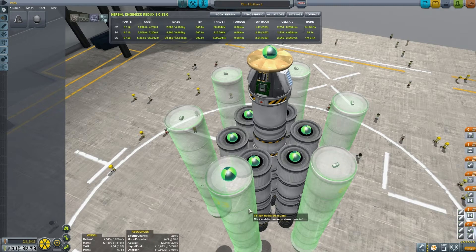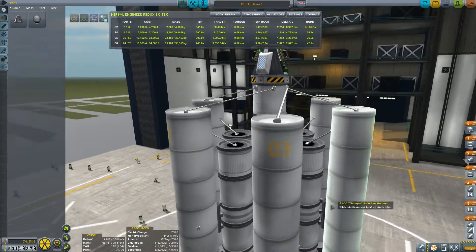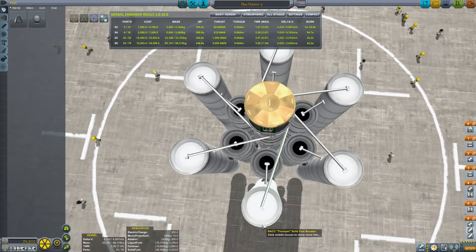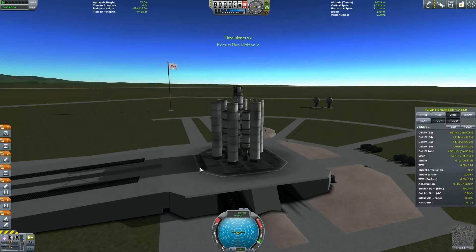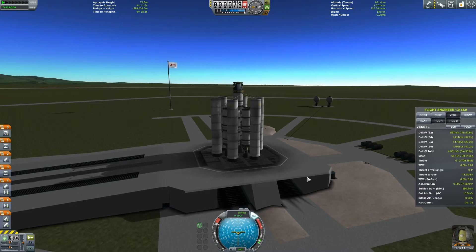That looks more central. They look connected properly now. It was a good explosion, though. We should be fine now. Fingers crossed. Minmus, here we come. We want to fly near you and collect scientific data. Is that alright? Wow, why is it all jiggly-wiggly?